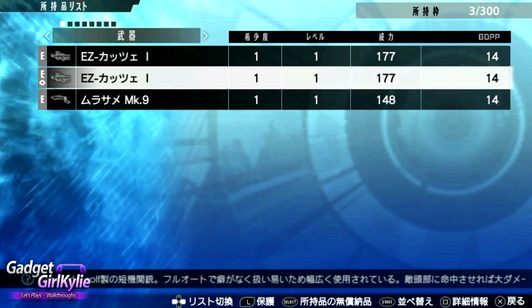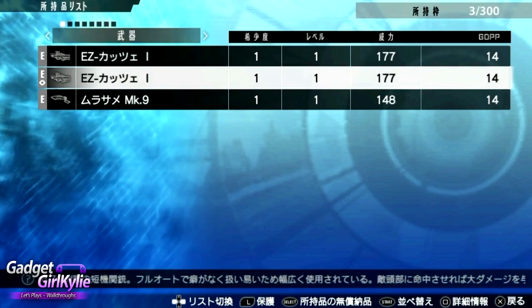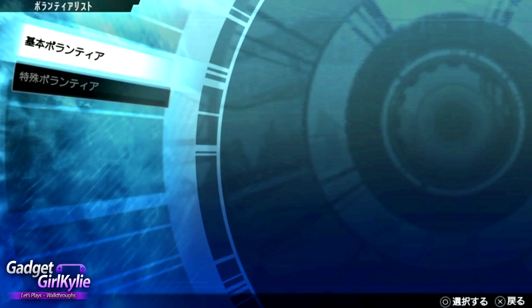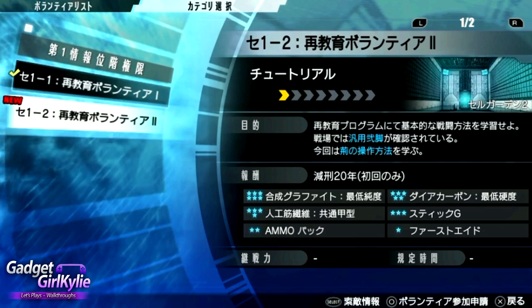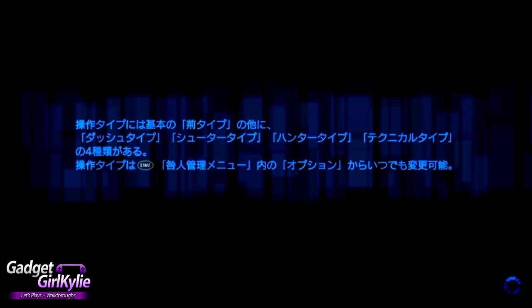I think these are weapons or something. There we go — we've got a new mission now. I think it's another training mission, so we'll start this. We've got a new mission now.